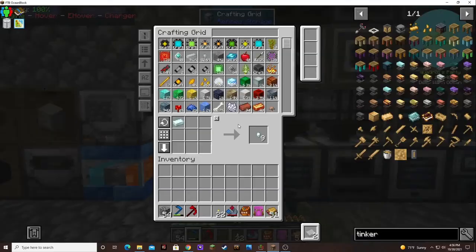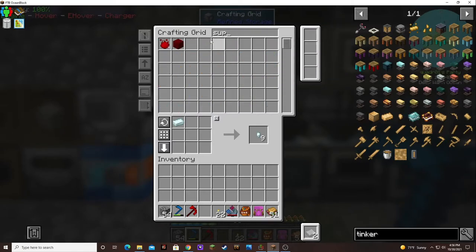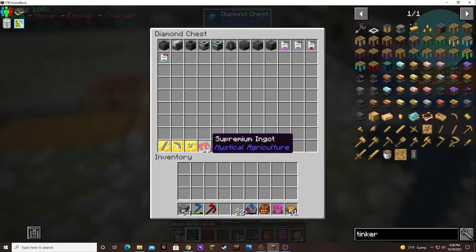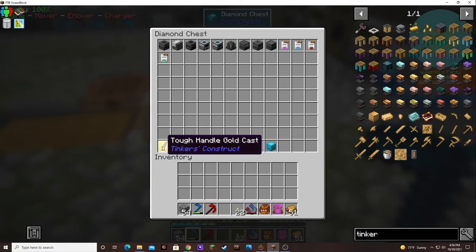I've just been sitting here trying to get some supremium built up. Still not enough, because it takes two supremium per ingot and I need 21. I need like eight more to make the axe that I want. It's going to be eight for the axe head, eight for the plate, two for the pickaxe head — that's 18 — and then the tough handle will be three, making it 21. So I've got quite a ways to go.